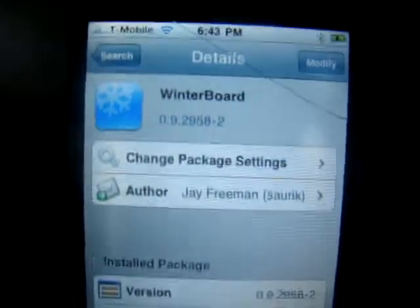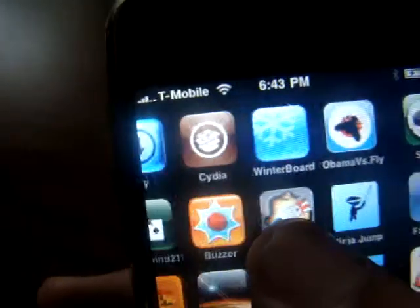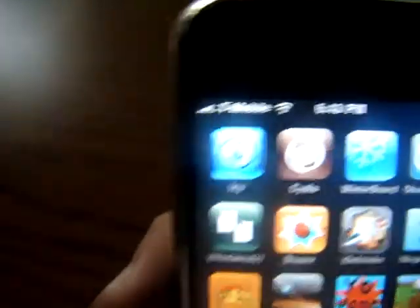Press here to download it, and then once you're done downloading it, it'll be on your home screen. Go to WinterBoard.